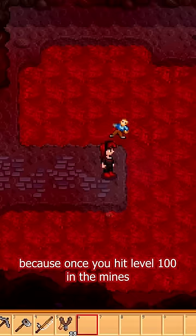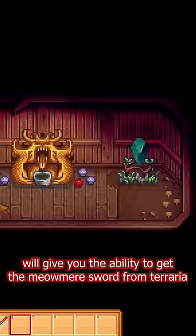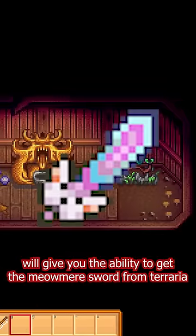The first one is the ancient doll, because once you hit level 100 in the mines, you can toss that doll into the lava and the far away stone you receive will give you the ability to get the Meowmere sword from Terraria.